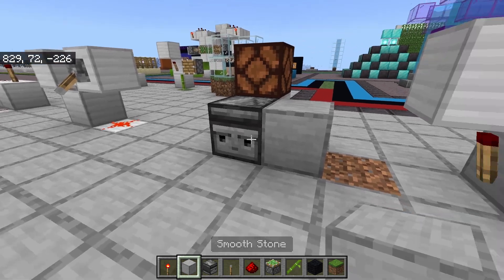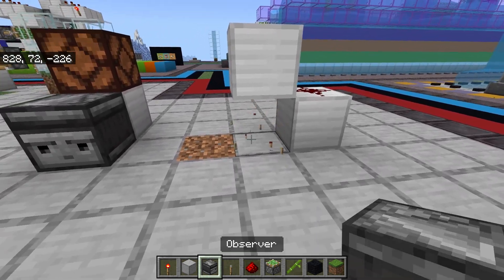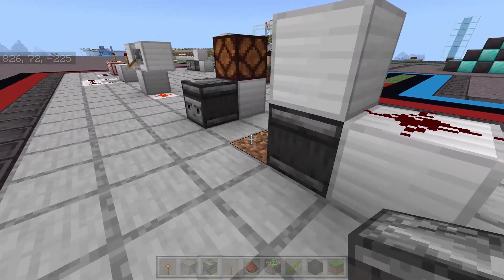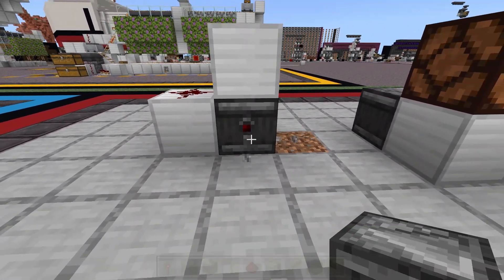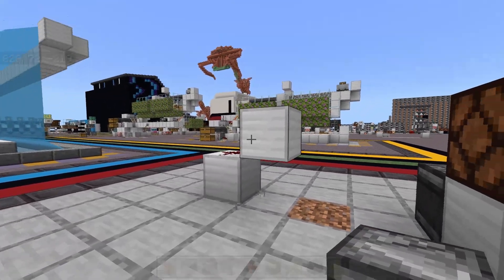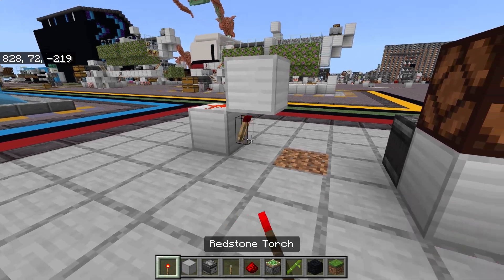If you update one of the blocks next to or behind the observer, nothing happens. One way to visualize a burned out torch is to picture it like an observer that has six faces — a face on every single side of its block, so it's looking all around, up and down, and everywhere.